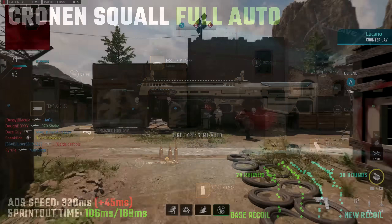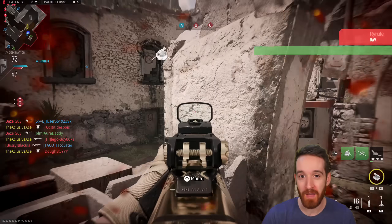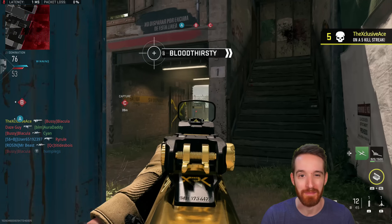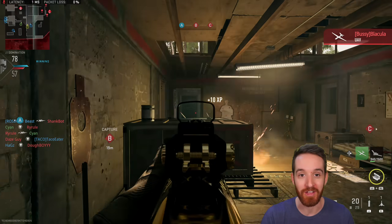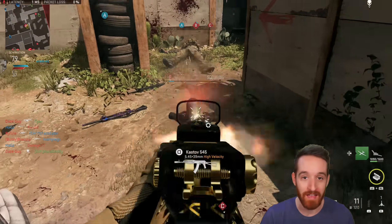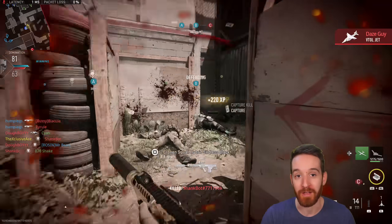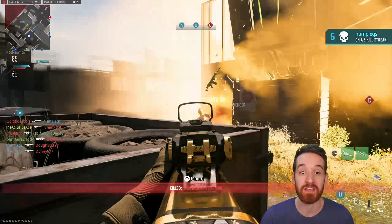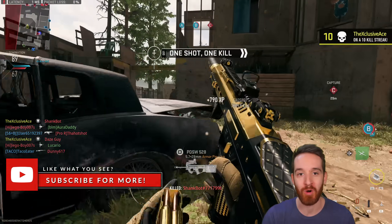That wraps up the gun guide on the Cronin Squall. I like this gun — I think it's pretty good — but I don't think it's the best battle rifle in the game, largely due to that 45 millisecond pre-fire delay, which causes me to miss shots, especially when trying to line up a headshot on a moving target in semi-auto. Outside of that, it's an excellent battle rifle with amazing one-shot headshot potential in semi-auto mode, which is my preferred mode. If you haven't given it a shot yet, I definitely recommend it. Drop your thoughts in the comments below, check out the full Gun Guides playlist linked below, leave a like if you enjoyed, and subscribe for more.